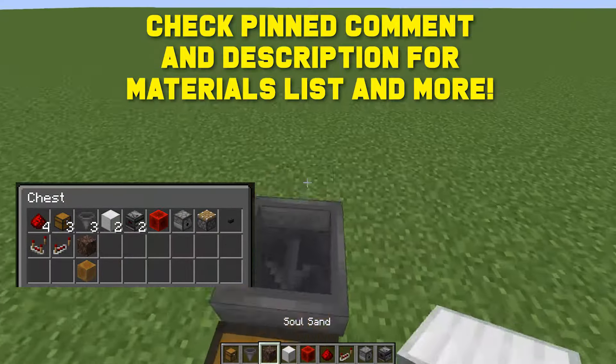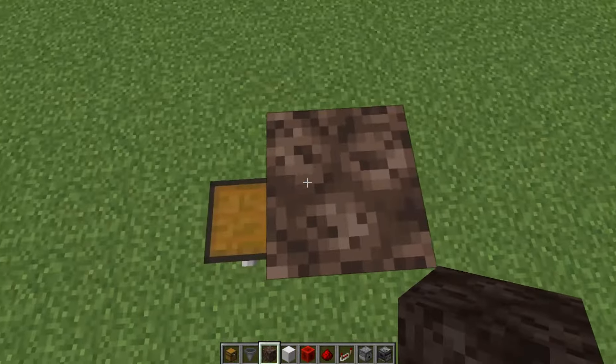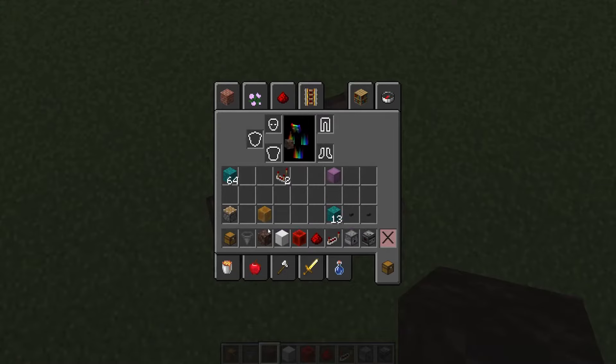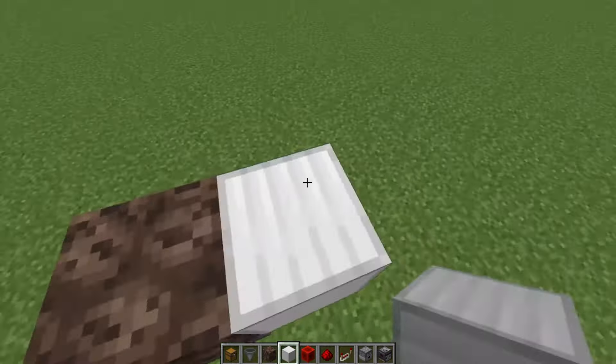We're going to put a chest that's going to be the output for all these shulkers we're going to fill up, with a hopper and a non-full block right here. You can use the honey block or the soul sand. We're then going to put a solid block on this side.